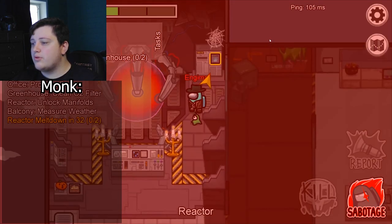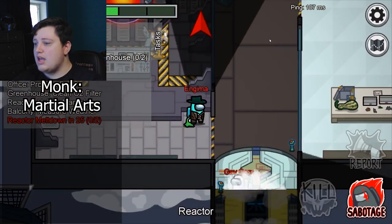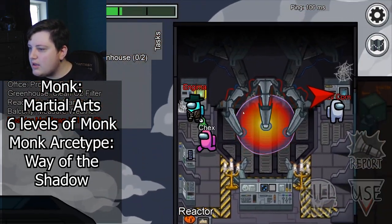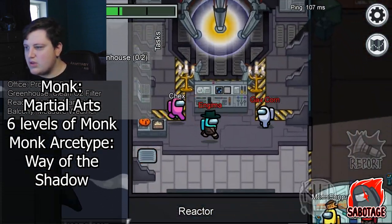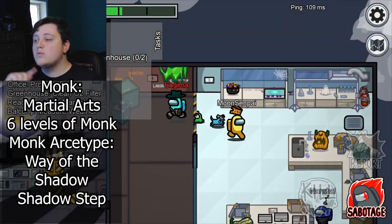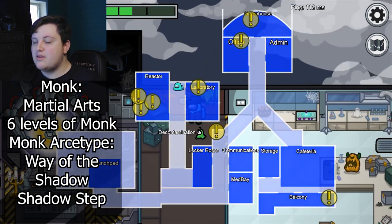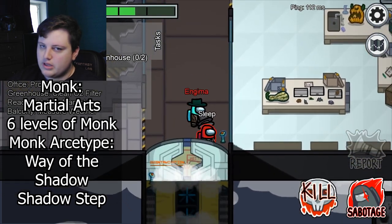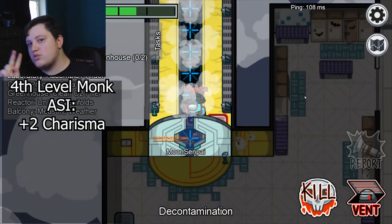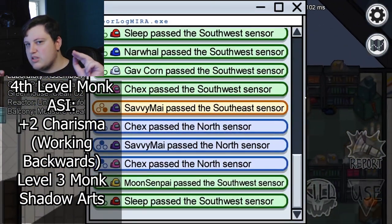Now we're multiclassing into Monk. Nothing too important happens other than being able to more easily stab someone's neck, which is one of the things we needed to accomplish. You're going to want to keep leveling Monk for six levels, choosing Way of the Shadow along the way. What you get at that sixth level of Shadow Monk is Shadow Step, which allows you to teleport from one place of dim light to another as a bonus action, giving you plenty of time to simulate a vent kill with advantage on the attack. At level three, you also get Shadow Arts, a really good way to cast Darkness to somewhat simulate turning off the lights.